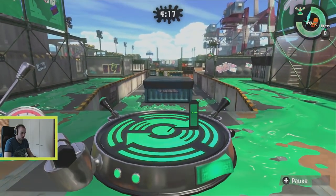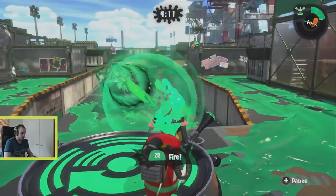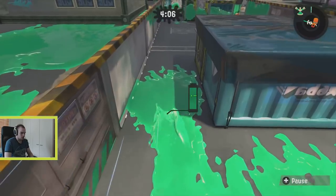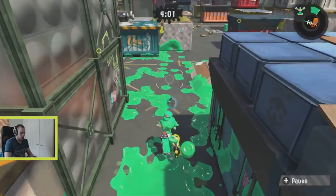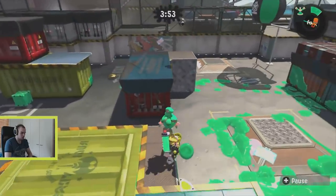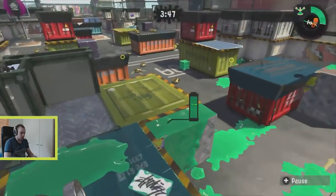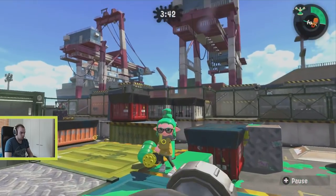A pretty common Stingray map is Port Mackerel — people encounter Stingray there many times. So how do you actually survive this? Let's think about why Port is so good for Stingray. Port is very flat, which is obviously good for Stingray, but more so it's not that wide — I can almost shoot from one end to the other with the Battlelizer. There also aren't that many height differences. All of those factors make it harder for you to survive a Stingray.